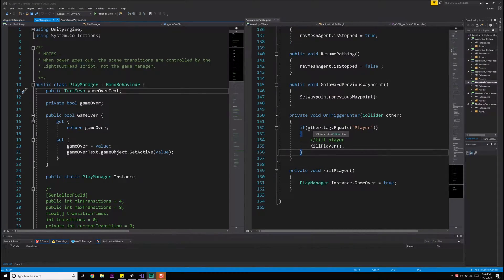Hello everyone, George here, and we're back again with my implementation of this game. We're continuing from the last video — we had just finished how to lose the game when the animatronic gets to you. In this video, we're going to deal with winning the game.